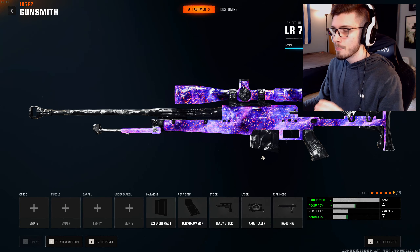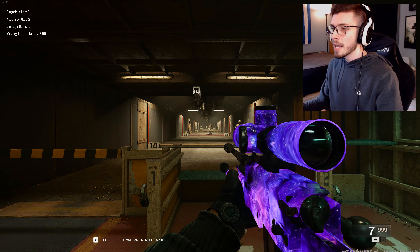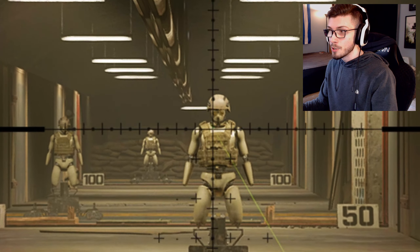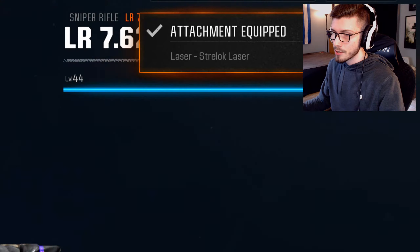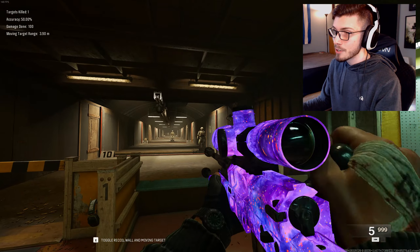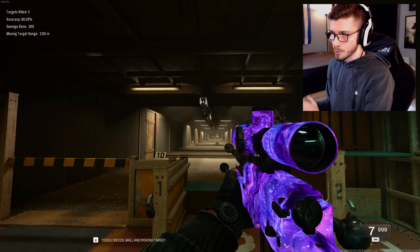For the base builds, the biggest key is the Target Laser. The reason the Target Laser is the biggest piece to the puzzle is because when you go to ADS, it's so steady. Black Ops 6 has that Black Ops 1 kind of style of sniping where once you aim in, it's really off-center. So if you're someone who likes to quickscope, the Target Laser is going to be the best bet. I try to take the RNG out of the factor and focus more on my centering personally.